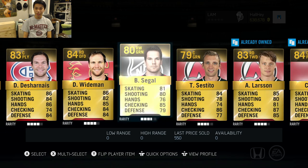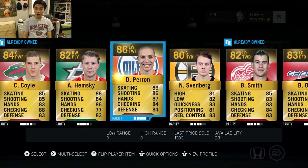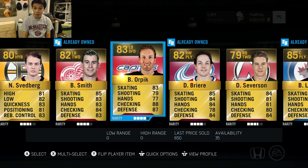Opening the 125k player premium pack — 26 items, 26 rares. Let's see what we get: Conacher, Dayarnae, Weidman, Siegel, Sestito, Larson, Coyle, Hemski, Peron, Svedberg. Highest overall so far looks like Peron.